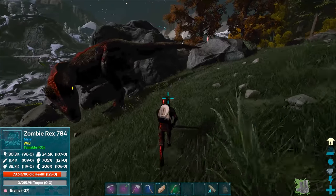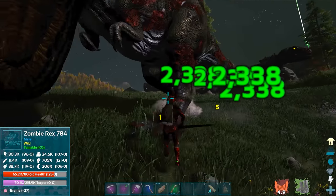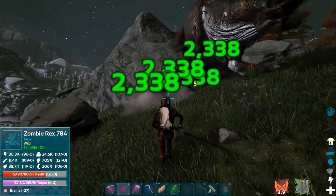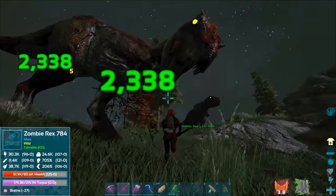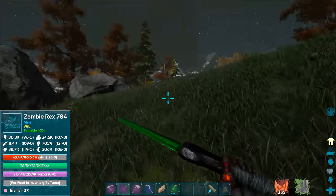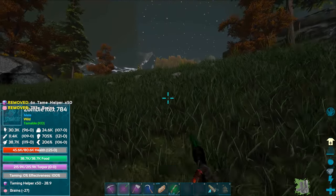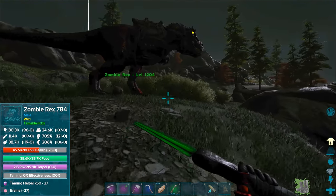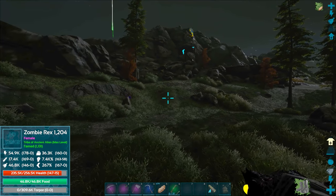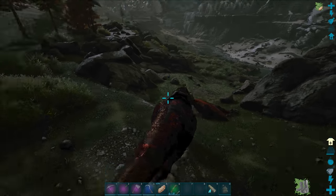Should we tame another one? This is a male and we have a male right now, so we can't breed. I don't know if you can even breed zombie variants. Anyways, we are going to take significant damage from this guy but hopefully I'll be able to knock him down and tame him pretty easily. Taking gnash damage — he's going to be knocked out in just a moment. There we go, he's knocked out. Brains, tame helpers — boom, we're going to get this guy!